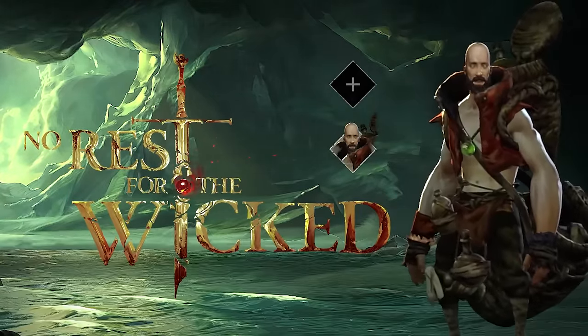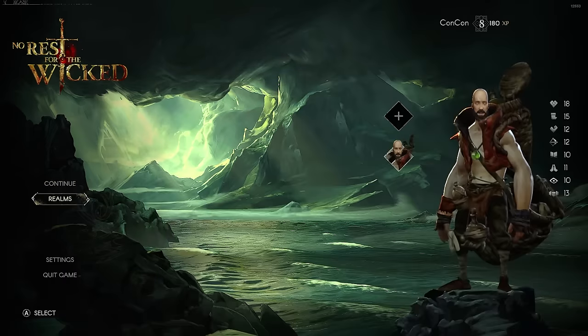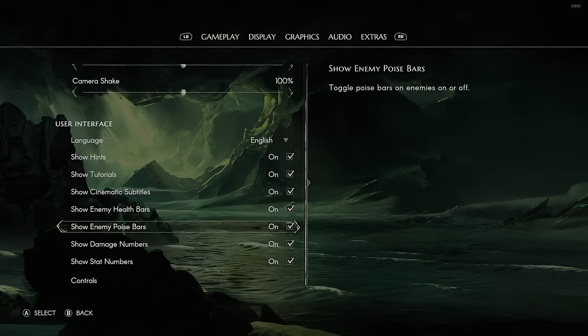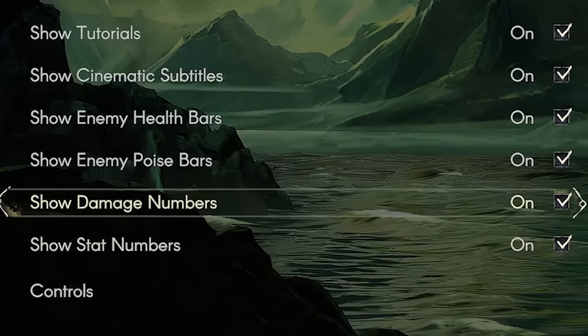In this video, I'm going to give you the best tips and tricks for new players in No Rest for the Wicked. Starting out right at the beginning, I recommend going to your settings. In the gameplay tab, if you go all the way down to the bottom, there are three stats here that you can turn on.